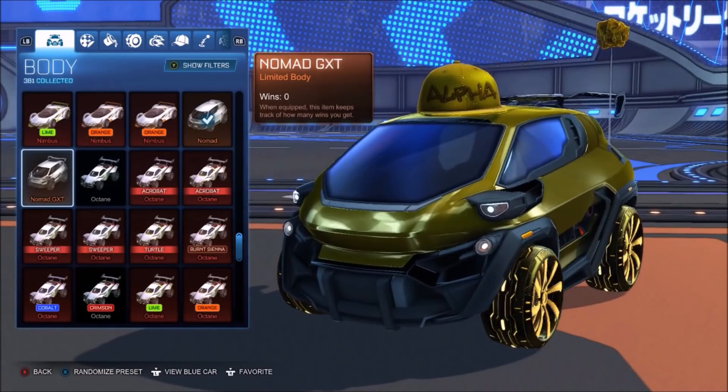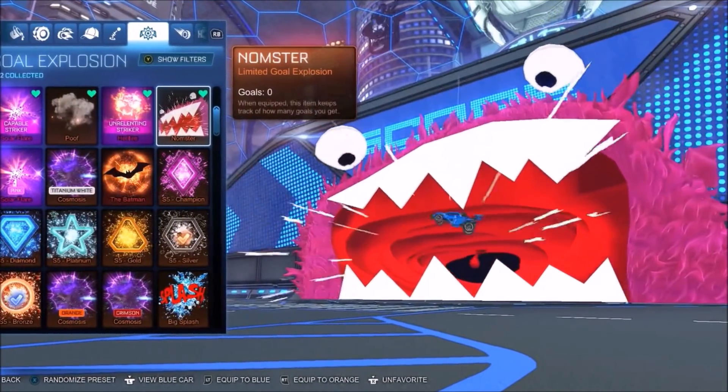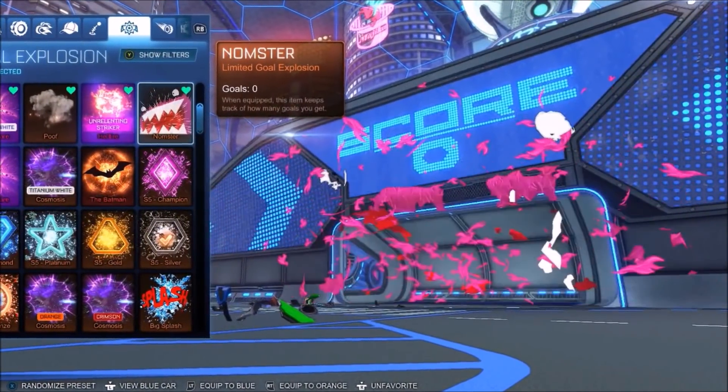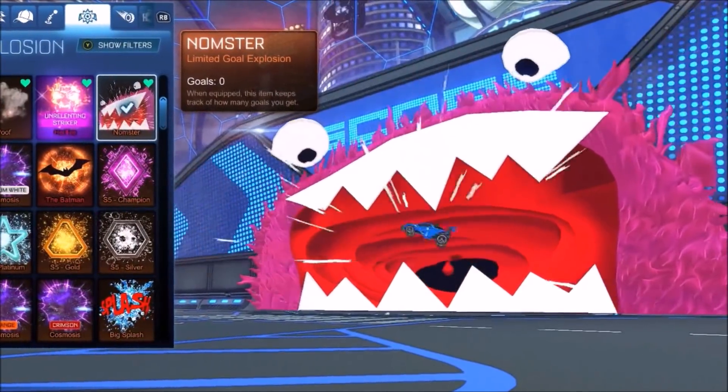After upgrading the car a little bit with a decal and obviously the brand new car, we go over to the gold explosion. You're going to think it looks pretty cool here, but just wait until in-game, because we've got so many experiments ready to test out the abilities of this thing — it's literally like no other.